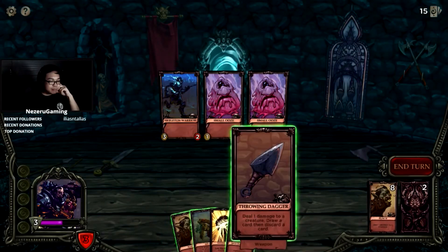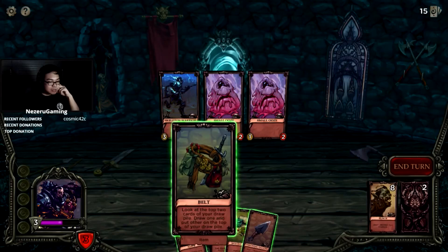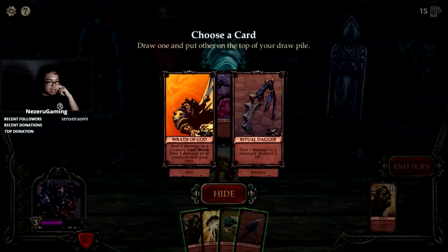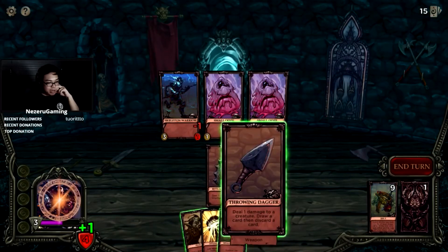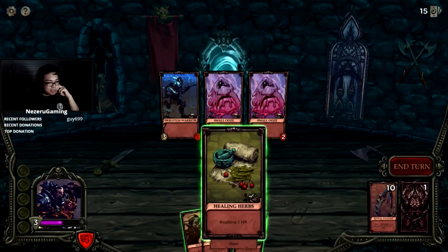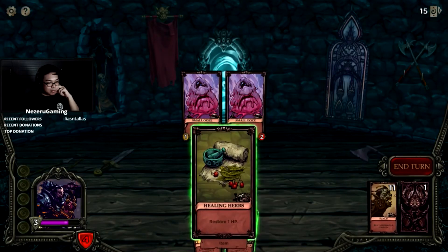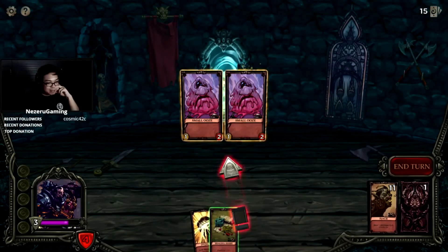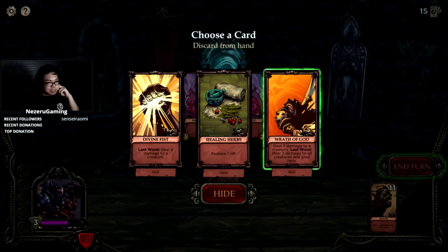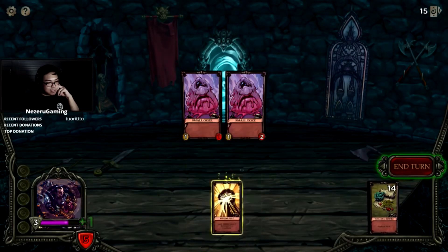Three-two belt, throwing dagger: restore one HP, deal six damage to your creature. Let's belt first. Wrath of God — I'm not gonna deal three damage to myself. We'll ritual dagger, heal ourselves. I'll punch this thing. If I use this it might discard my divine fist, but whatever — I need damage. Choose a card to discard — Wrath of God, I don't need that. Heal ourselves.